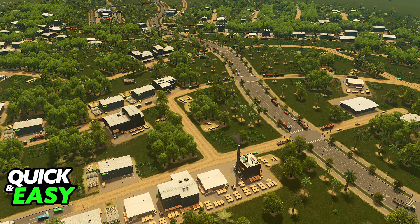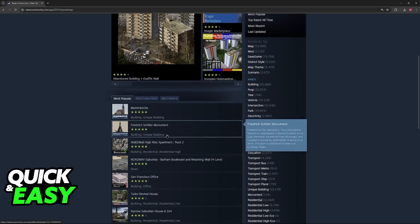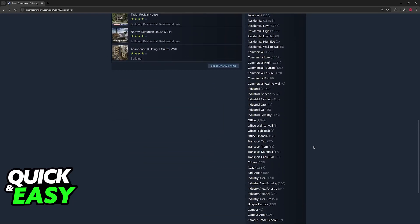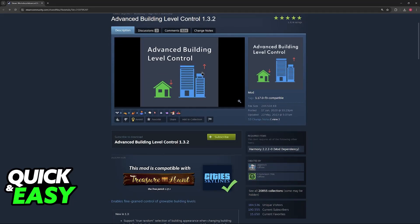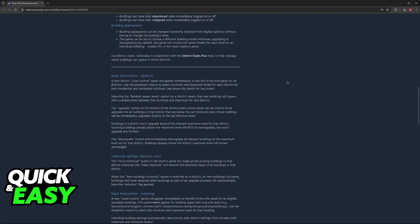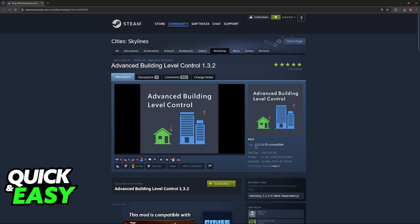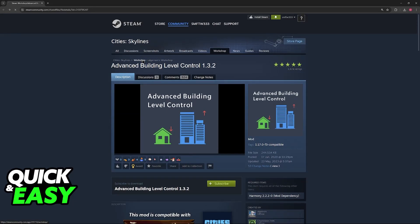Something else that you can consider doing is going over to the Cities Skylines Steam Workshop page. As you can see here, you can browse through a bunch of mods. Of course, most of these are going to be adding buildings, props, vehicles, and so on. However, every now and then you can find mods like this one, Advanced Building Level Control, which allow you to manage certain aspects or features about the city. It is essentially an extension of Creative Mode because it would allow you to manage the city even more. But you don't have to bother with these if you don't want to — it is only a suggestion if you want even more customization options.